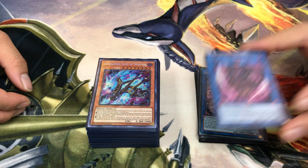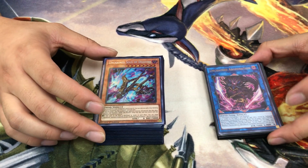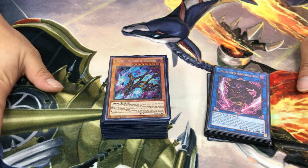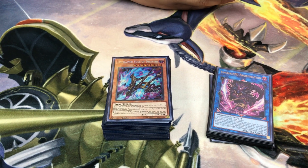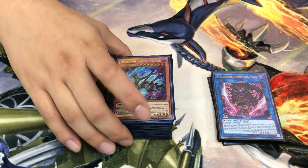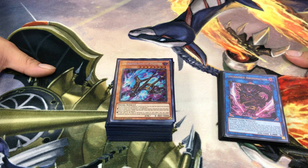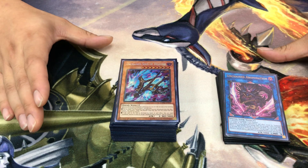When Unchained first came out, Tony looked at deck lists online — 80% were True Draco builds and there were some artifact ones. After testing both, he realized they each became the lesser sum of their parts. He ended up with a more pure variant that abuses the traps themselves and focuses on hard recursion, winning once it hits the comfortable mid-game range.